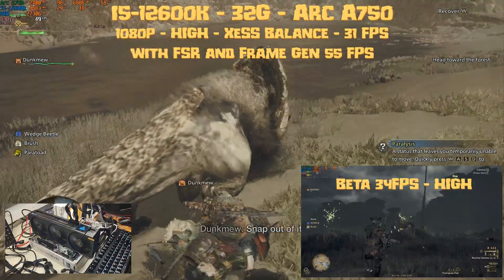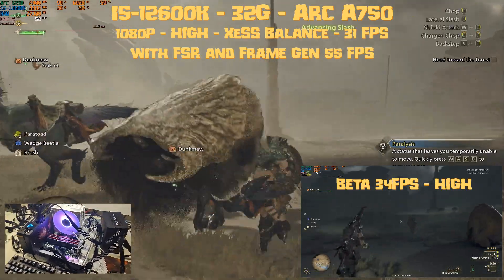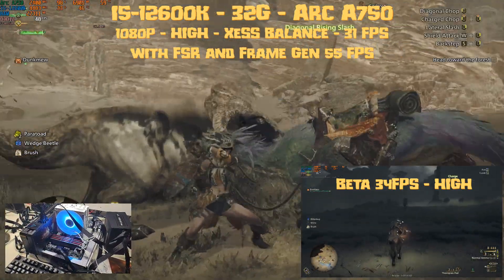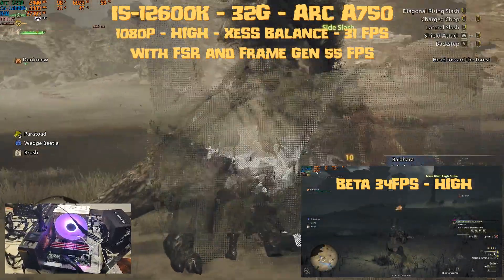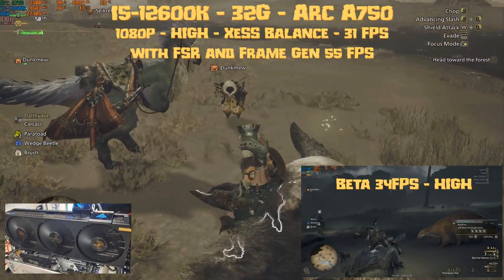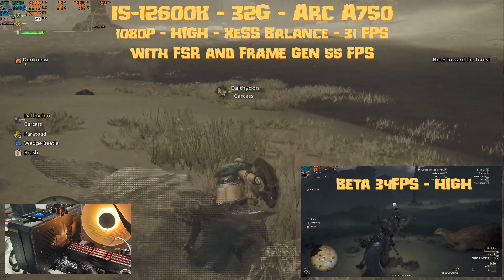Now the A750 — this was a bit deceiving as the results are similar to the beta. In the beta we had 34 fps at high settings with XeSS Balance; now at high settings with XeSS Balance we get 31 fps. You have to enable FSR with Frame Gen to get 55 fps. Our results are so close to the A580, only 1 to 2 fps difference.